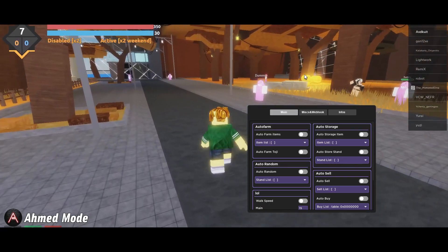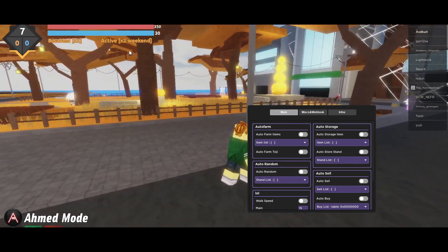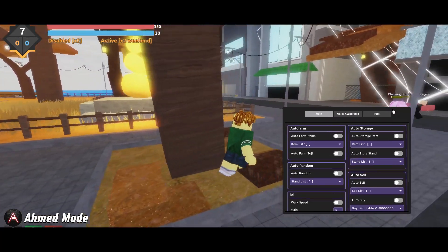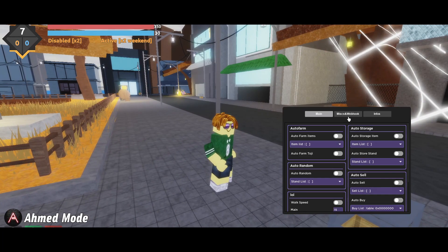As you can see, they did a new Halloween update — there's some new stuff. I'm not sure exactly what they tweaked. Anyway, once you execute the script, you copy it, execute it, and it's going to ask you for a key system — you skip one ad and then you'll get the key.